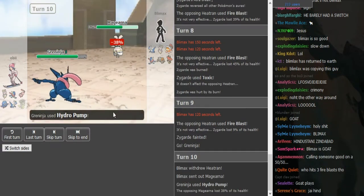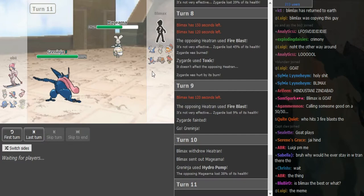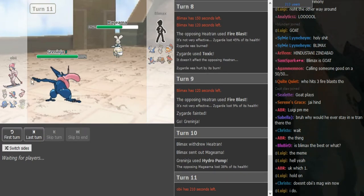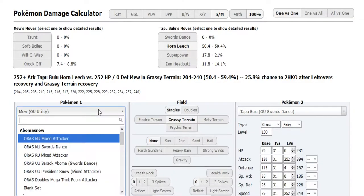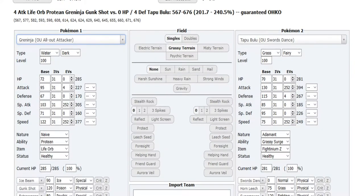I got this wrong — I said it was AV Magerna, but I mixed up the teams. On this team it's offensive Magerna. I think it's actually AV because that's a Specs Hydro Pump. I just want to make sure I don't say anything wrong, but I'm pretty sure it's Specs Hydro Pump as the Magerna comes in.